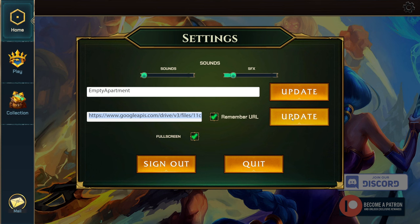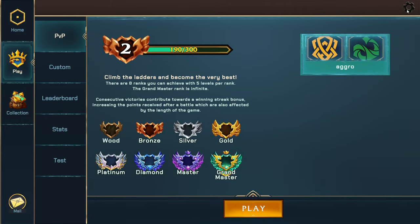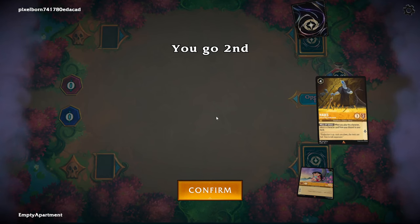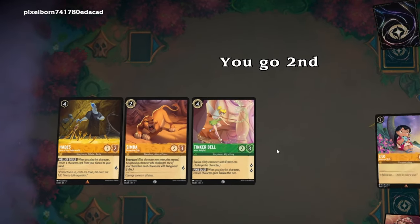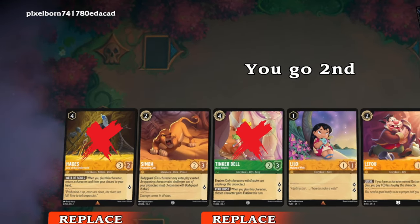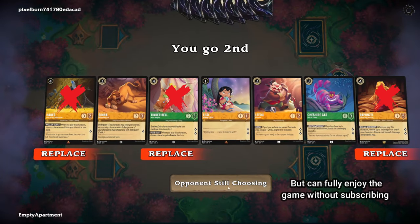As you can see, you can click on your collection and check out all the cards, go inside and make decks. Over on the PvP option, you have online matchmaking with even a ranking system, which is pretty cool. You can do customs against friends, and there's even a leaderboard. When you first jump into a game, you'll see that your name will just be Pixelborn and then a bunch of numbers — that's your default name. If you want a custom name, you have to sign up for the Patreon, so check that out if you care to. The money goes towards charity.